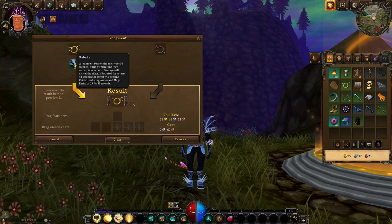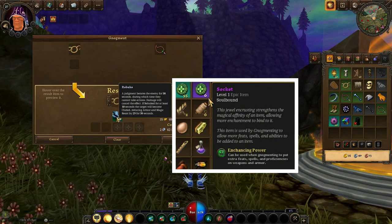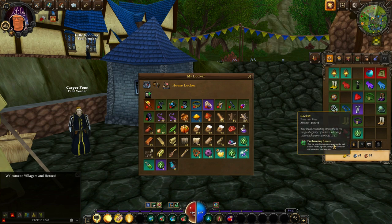If you wish to add more abilities to the new item but you already used your free slots, you can utilize sockets. As we already covered in my previous videos, sockets are extremely valuable because they allow you to utilize the closed slots and add more abilities to your item.